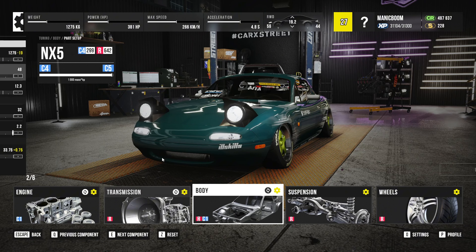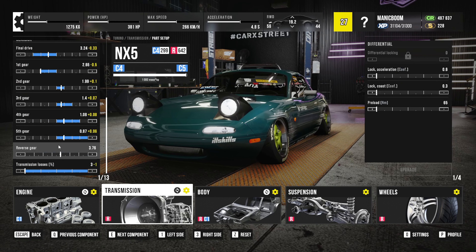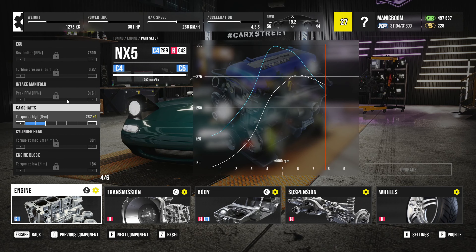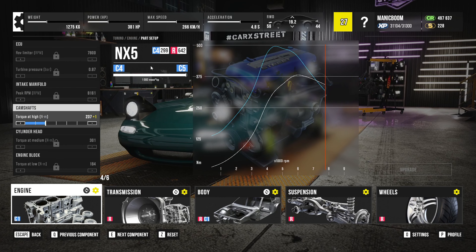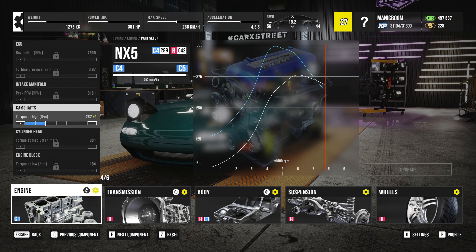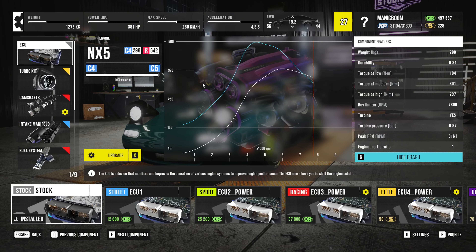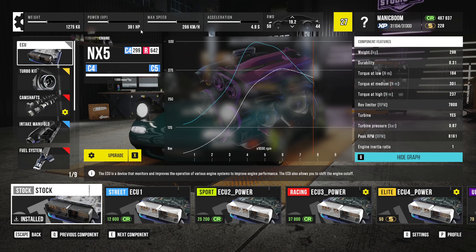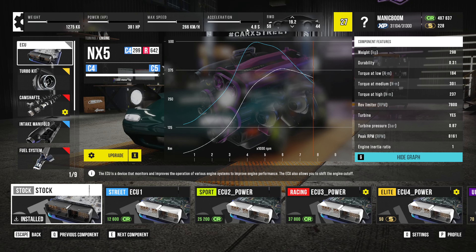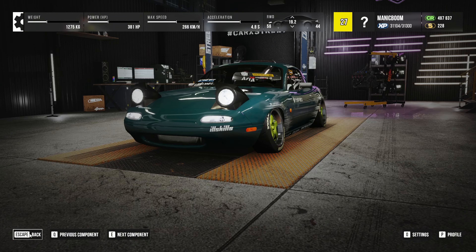I've made it a bit lighter, increased the downforce on the rear end to keep it pushing down. Transmission loss is done, gearing tuned to make sure we've always got torque in the corners, and gear shifting speed has been taken down. Engine-wise, torque has been set to stay within class. We're pushing out 381 brake horsepower and a top speed of 266 kilometres per hour — about 150 miles an hour. Acceleration is 4.8 seconds and weight distribution is 44 percent in the back.